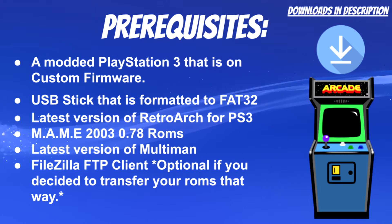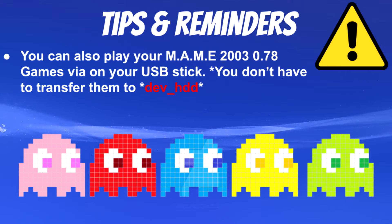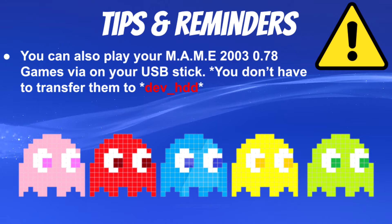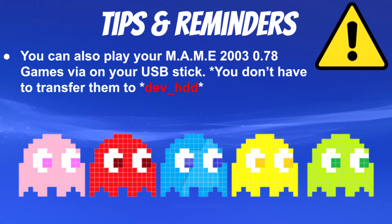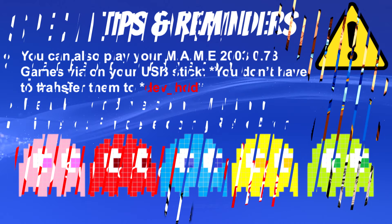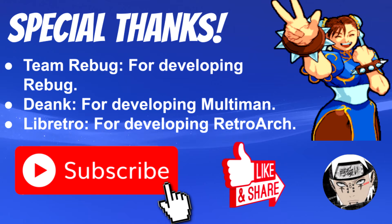Just some tips and reminders: you can also play your MAME 2003 ROMs off your USB, so you don't have to transfer them to dev_HDD, which is your hard drive. If you just want to put all your ROMs on your USB and have something dedicated for it, you can do that as well. But in this video I'll showcase how to copy the games over to your dev_HDD, and also how to play them from your USB.